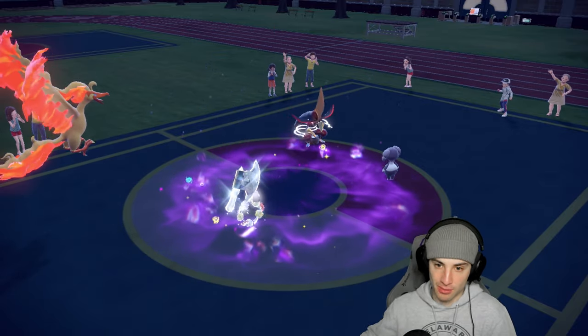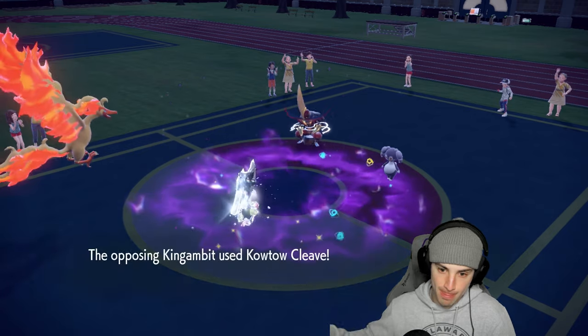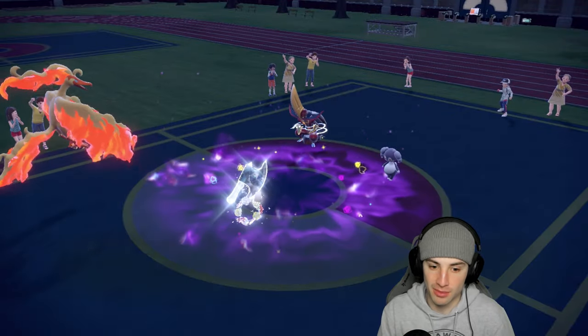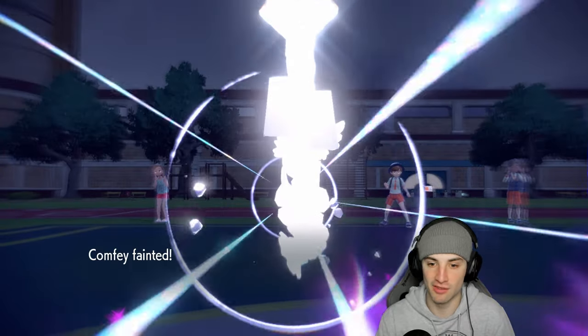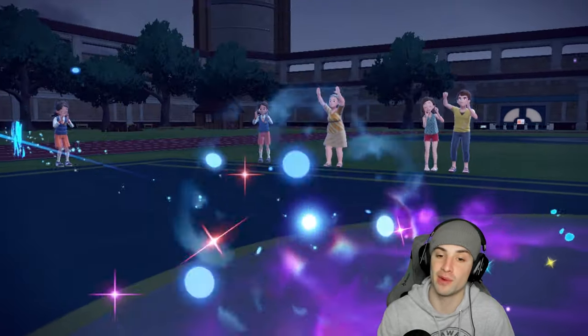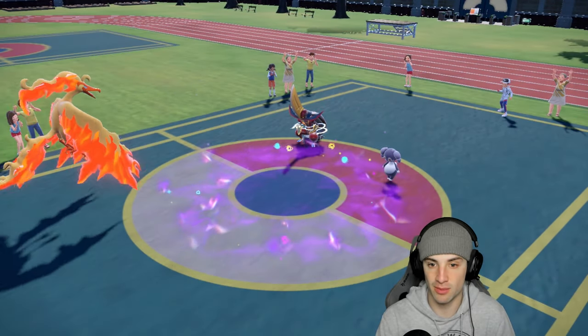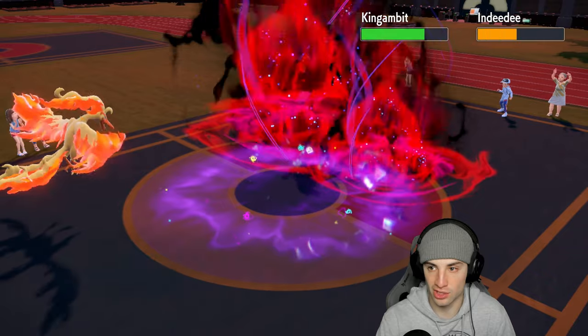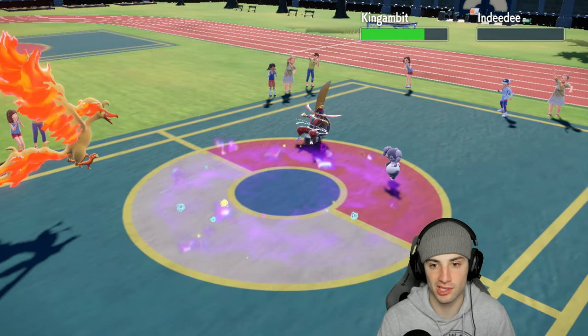Confi might soak a Calm Mind Leaf hit. They're probably going for Calm Mind Leaf into Moltres or Confi. Would love to cancel that Trickery. Not bad — we're plus four and starting to attack. Fiery Wrath does big damage onto Indeedee. See you later Indeedee. King Gambit soaks really well though.